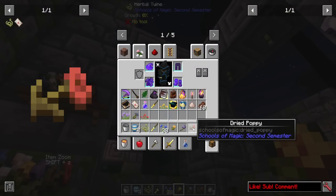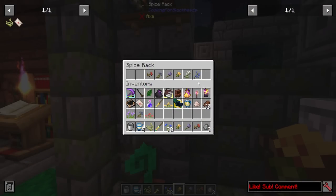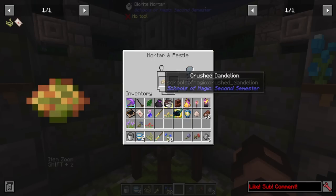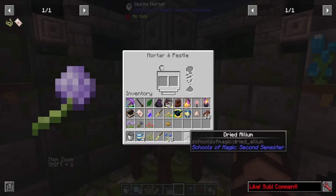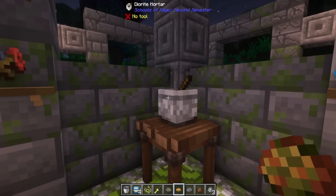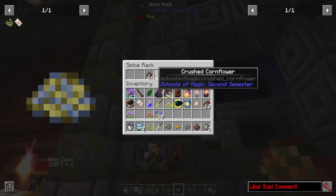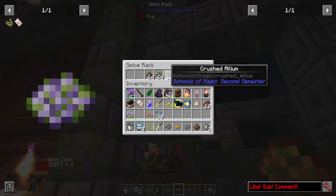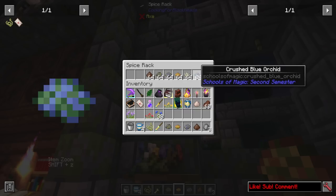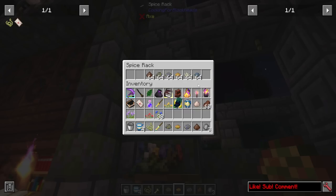If you sneak right-click and cast Sundry, it then instantly dries these flowers into their dried versions. Grabbing these, you can see they look a little bit different. Then you're going to want to put them in a mortar and pestle and grind them up into crushed versions — just be sure that they are the dried variants, because you cannot do this with the raw ones. You'll get all these different things: poppy seeds, crushed cornflowers, crushed allium, crushed dandelion, crushed lily of the valley, and crushed blue orchids.